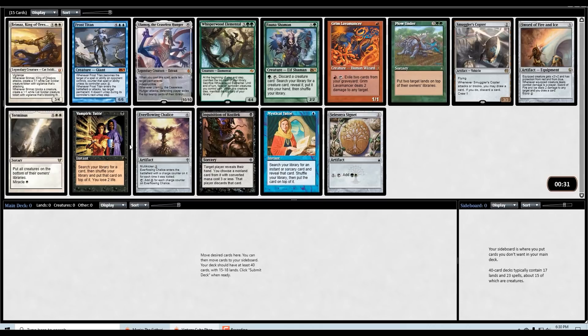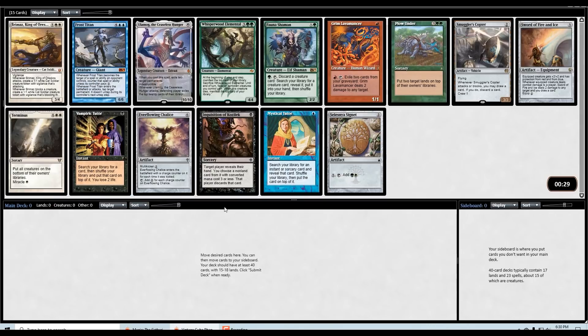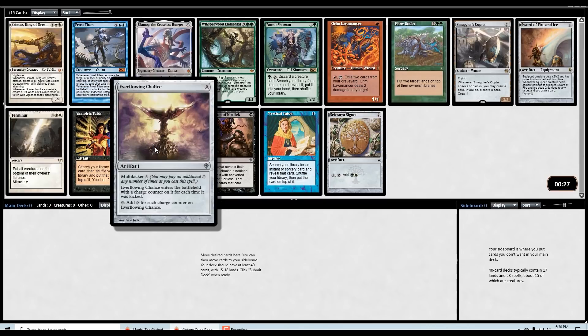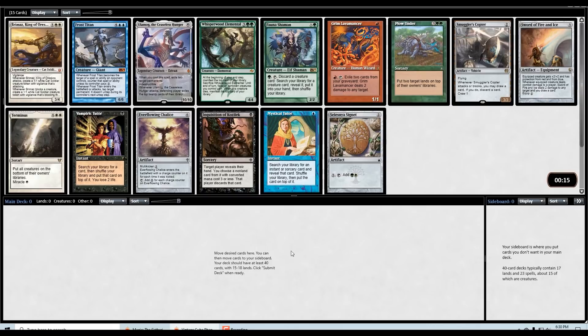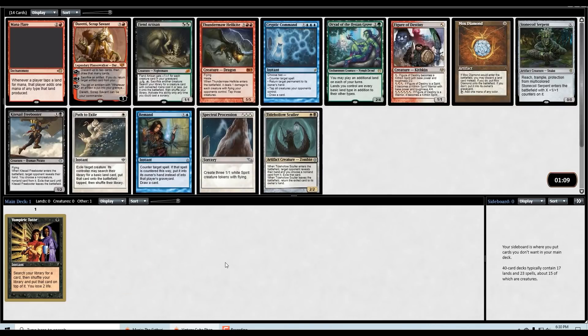First pack: vampiric tutor — very, very good. Chalice is great, Ulamog good, Plow Under, Copter — all great choices. It just depends on what direction you want to go. Normally vampiric tutor is just a good choice; it lets you do so many different things, whether that be to combo off, find your combo piece, or just find one of your best cards. Let's see what taking vampiric tutor pick one pack one leads us to.